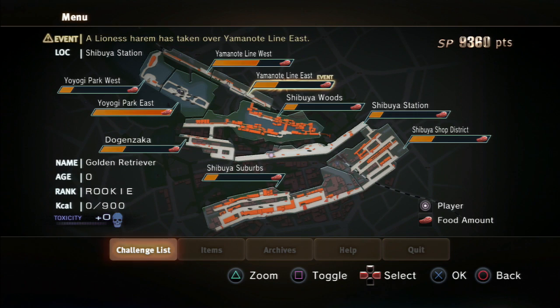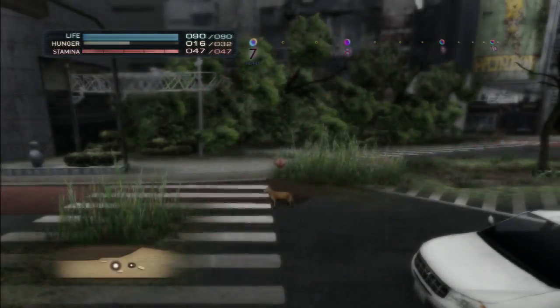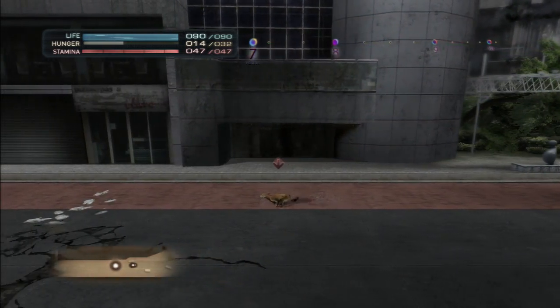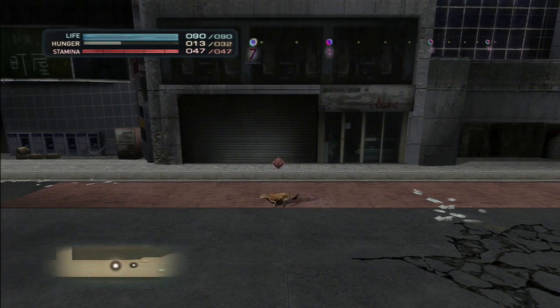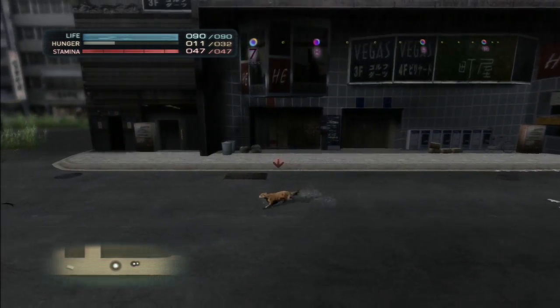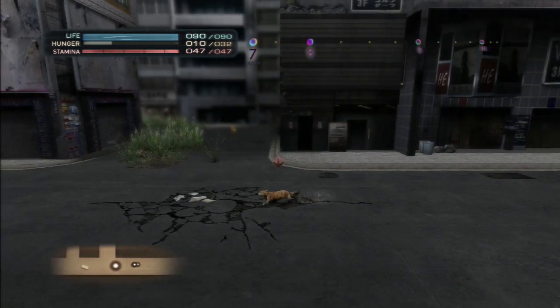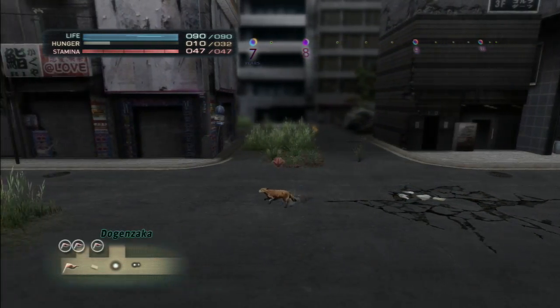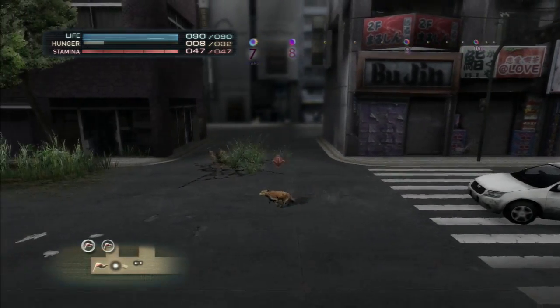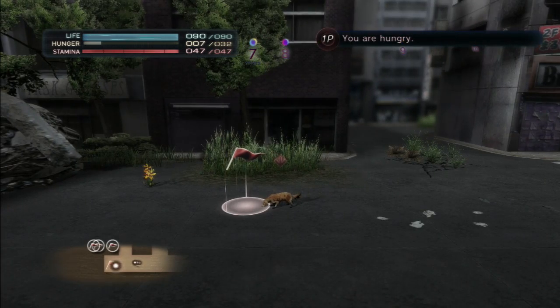You can look on your map and those little bars show how much food is there. There's really not much food in Dogenzaka, and a lioness harem has taken over Yamanote lion east — meaning I'm staying the hell away from there because they'll kill me quick. I once randomly saw a cow while playing as the beagle, and it took a lot to kill it even though it's a grazer — they're just stronger. I like that system, and I'm glad lions don't normally spawn near the starting area.